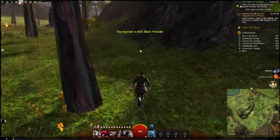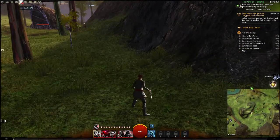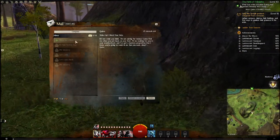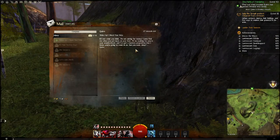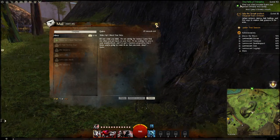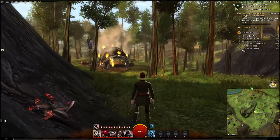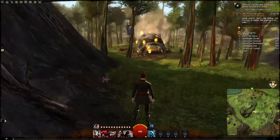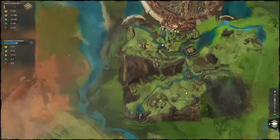Once you hit level 10 and you unlock Personal Story, that big envelope will pop up. Then you can see it, and this is what it looks like in your mail — it'll have a green star and it will lead you on to your next story. Then your content compass turns into the Personal Story; there's the messenger, and it points you towards the story.